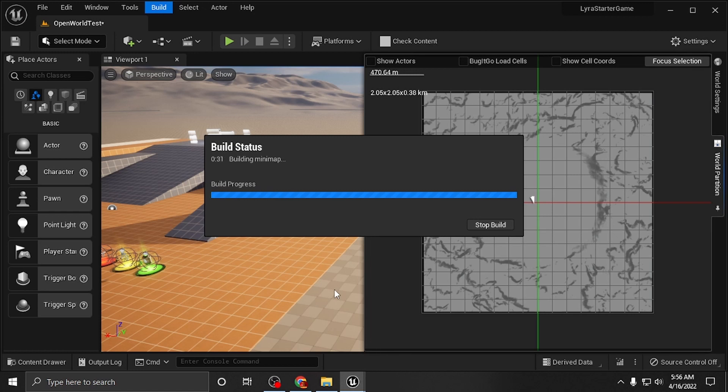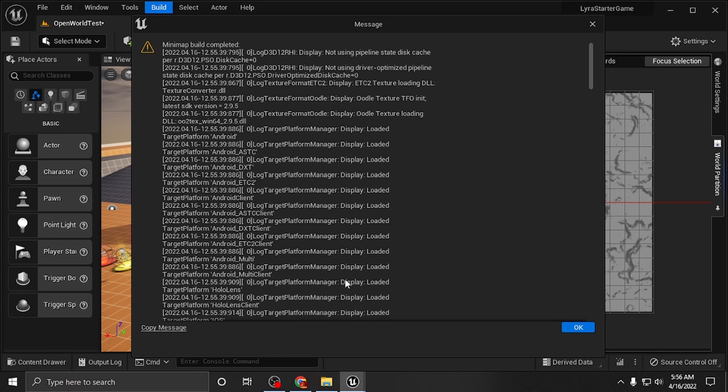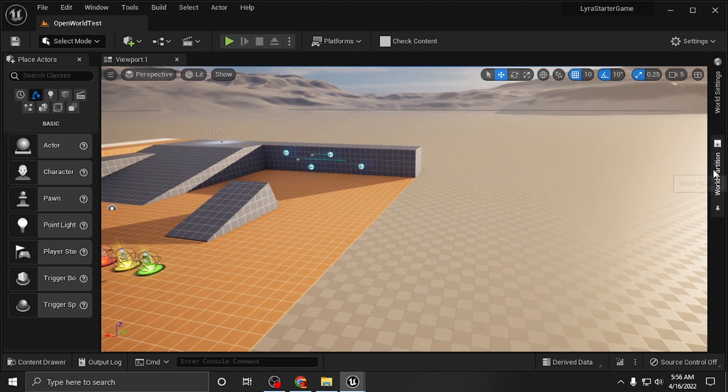When I first saw this I joked in another video that I thought it was making an in-game mini map for you — it's not that. Hopefully maybe someone will be able to take this process and turn it into something like that, which would be pretty cool. After you're done you'll get a log — you can copy and save it — everything's working so just press OK.